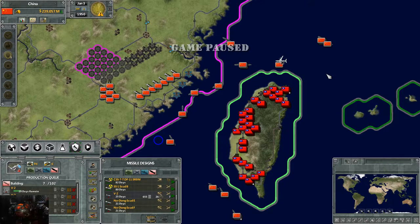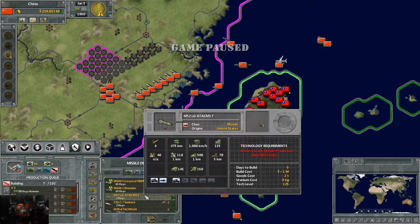Conventional missiles like the CSS Dongfang and cruise missiles are mostly mid-game weapons. They do a little damage to buildings, people, hard targets, and ships. Around mid-game, missiles become more specialized — you get specific missiles for armor, specific missiles for soft targets, and specific missiles for ships. For example, the M52 Laser Guided does 500 damage to tanks and 110 soft attack, making it excellent against armor.